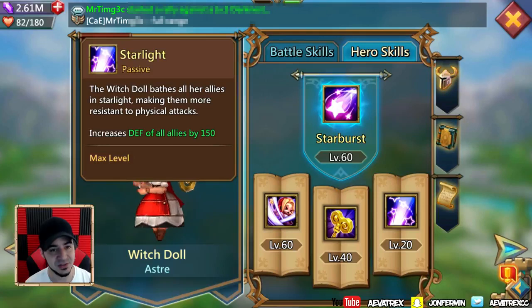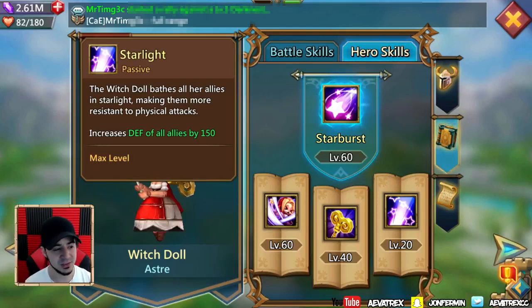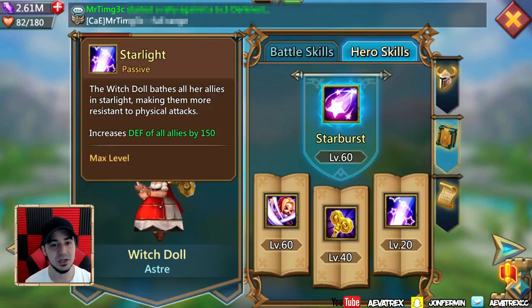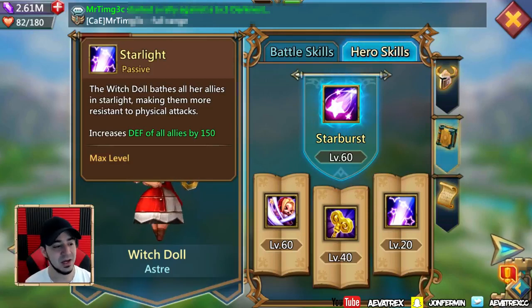The next skill is Starlight, her passive, which increases the defense of all allies by 150. This game has a ton of physical attackers — especially heroes that are really good at lowering your defense, like Black Crow — so Starlight passively fights against that and keeps your team in the battle much longer.